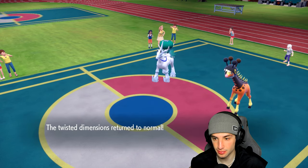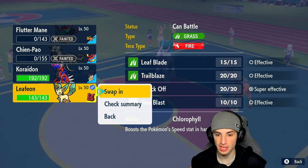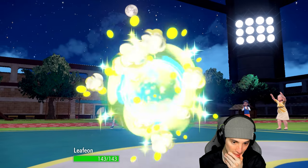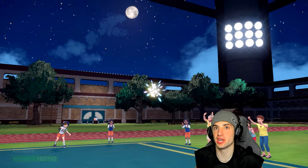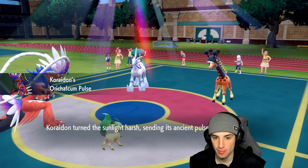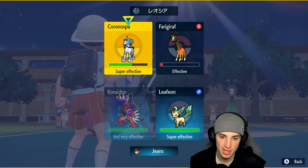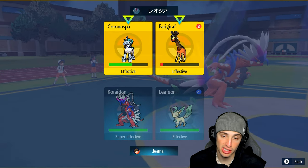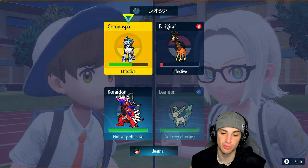My sun squad can come out here. I kind of want to double down into Calyrex but they still have Tera — most likely Water Tera, which is the worst part. I could go Flare Blitz in this slot, but I think we have to make a read. Breaking Swipe into Farigiraf isn't bad — we're going Breaking Swipe and Leaf Blade because I really believe it's Water Tera.